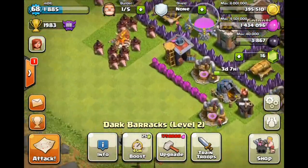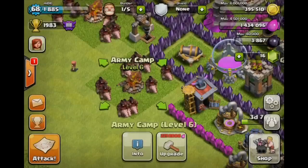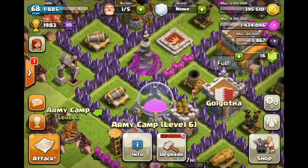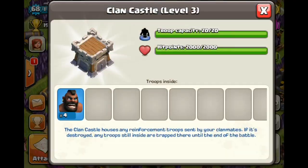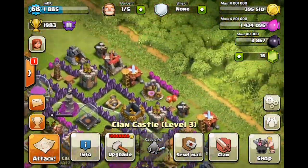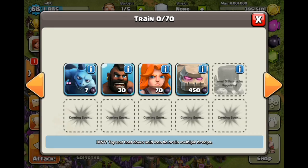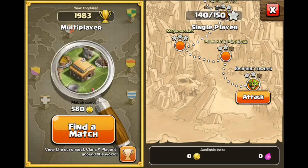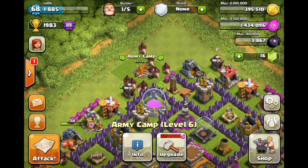That's right guys, the last one is about to finish up. We have 40 hog riders and we have five of them in the clan castle, so we are going up — four of them. So we are going to have a 44 hog rider raid. That was the last hog rider right there. So my camp is now full — we have 44 hog riders, two rage spells, and a heal spell.